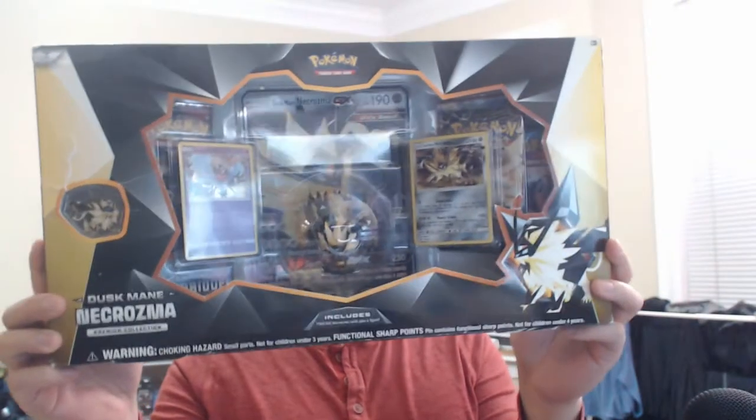What's up guys, it's Wanted Turtle and today we are opening up a Dusk Mane Necrozma collection box. We've actually opened one of these boxes previously on this channel, however I'm a big fan of Dusk Mane Necrozma - as far as all the Necrozma stuff, I think he's by far the coolest one. We also have an epic mail day today - we got a vintage PSA graded card in the mail, and as a hint, it's about as vintage as it can get for English cards.